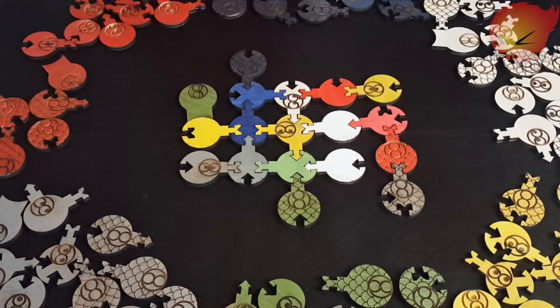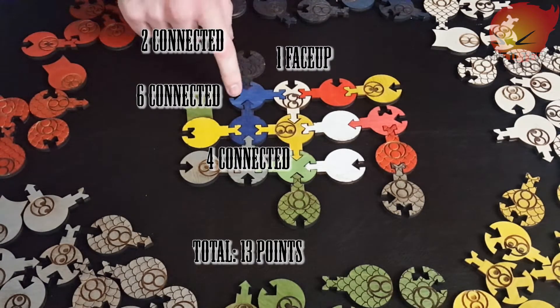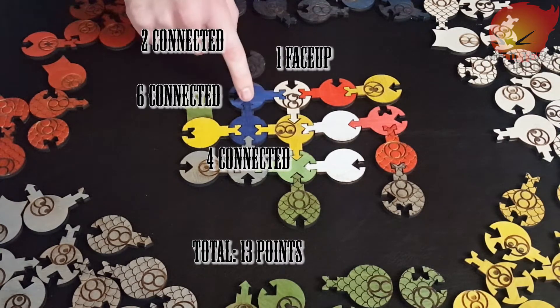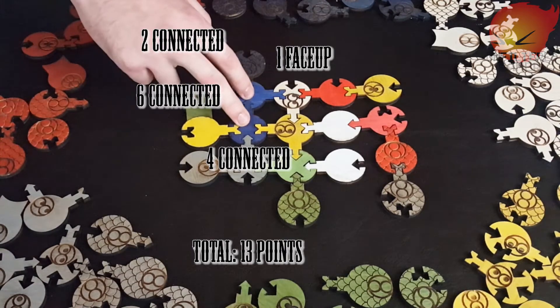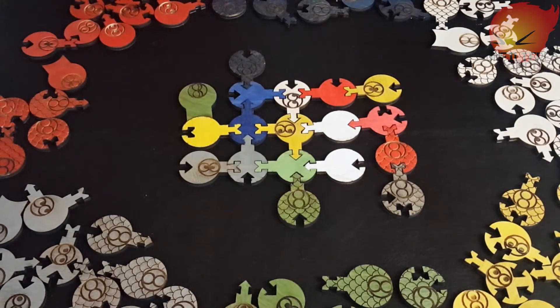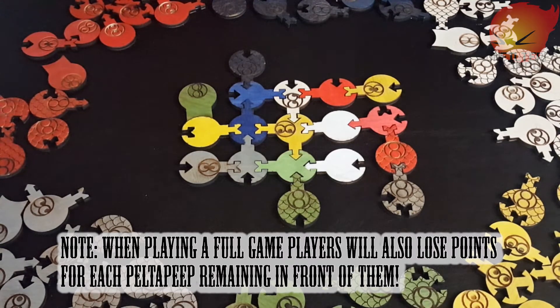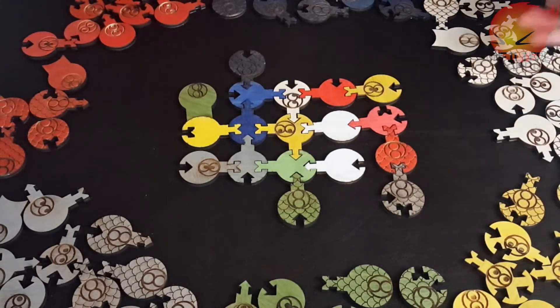Red totals nine points from face-up peeps and connectors. Blue is the big winner — scoring one point for a dragon face up, then two points per connector across multiple pieces, plus three more for other connectors, totaling thirteen points. Final scores: blue at 13, yellow and green tied in second at 11, gray at 10, red at 9, and white at 8. Note this was just a scoring example — a full six-player game would need much more table space.